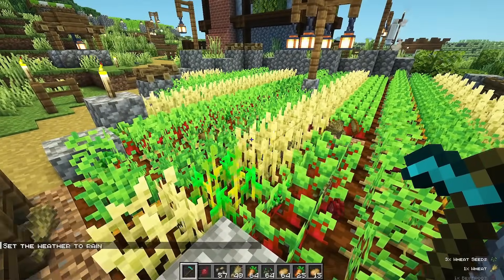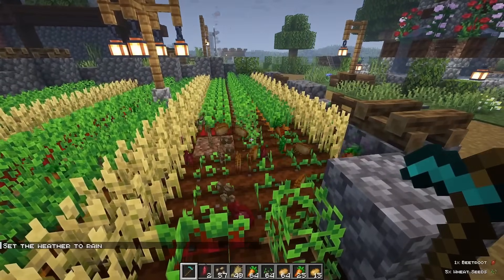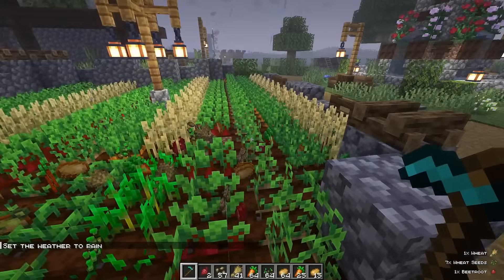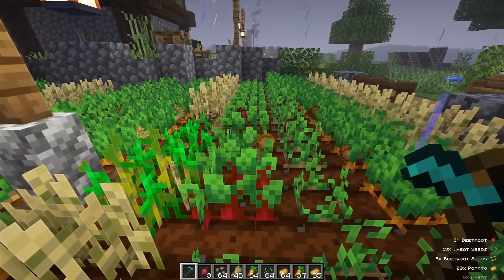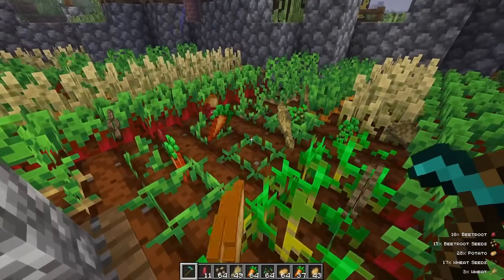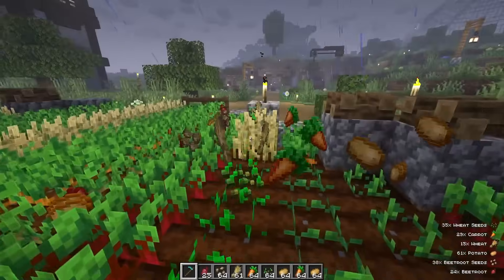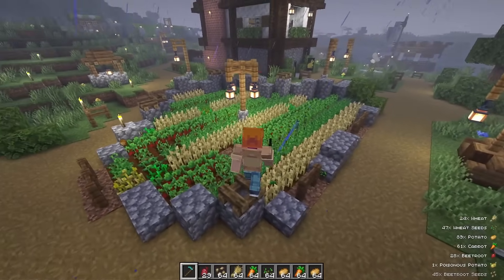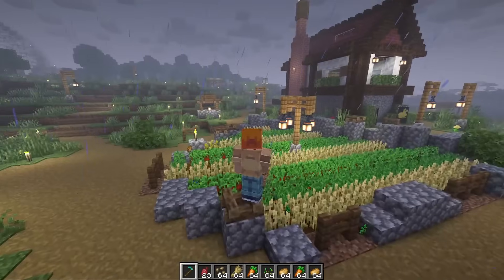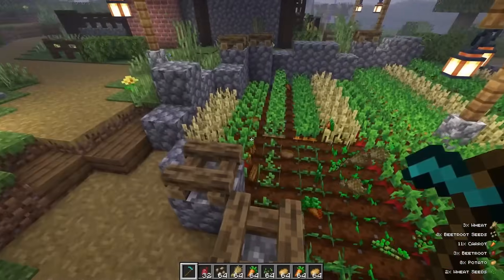With Crops Love Rain, crops grow a little bit faster whenever it rains outside. This is configurable, but it just makes sense — I feel like crops growing faster in the rain should already be in the vanilla game. Whenever it's raining outside, having your crops grow a little bit faster would be a nice little game mechanic.